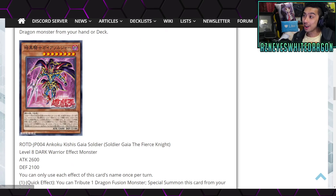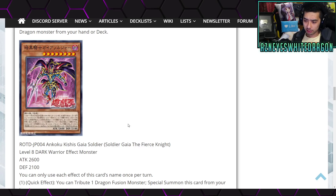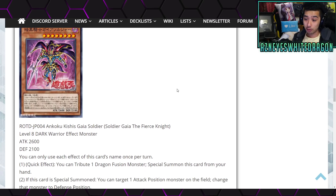What the heck is this? We got another card over here. You know what's weird — it's tagged as BLS Gaia. Anyways, this is Soldier Gaia the Fierce Knight, because they tried to make some BLS Gaia with some mini chibi monsters, but it really wasn't meta, unfortunately, even though I wanted it to be, because I love Black Luster Soldier. Anyways, a Level 8 Dark Warrior effect monster with 2600 attack and 2100 defense points. You can only use each effect of this card's name once per turn.